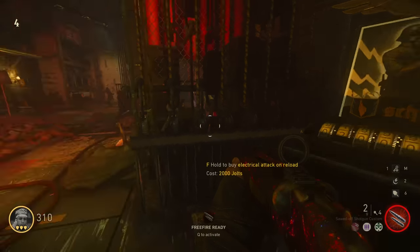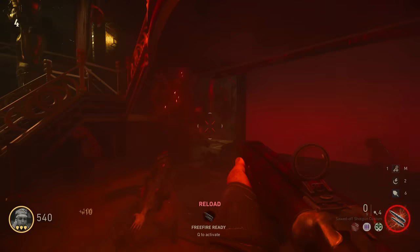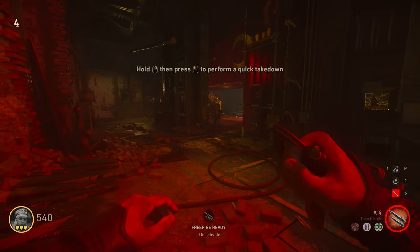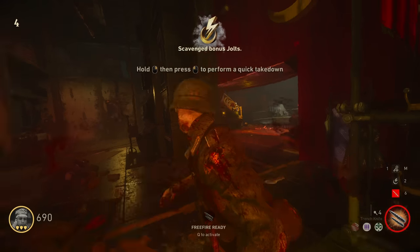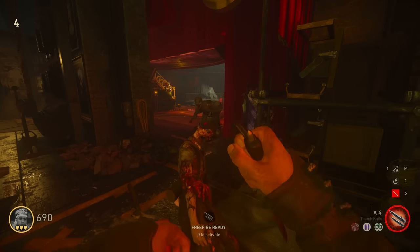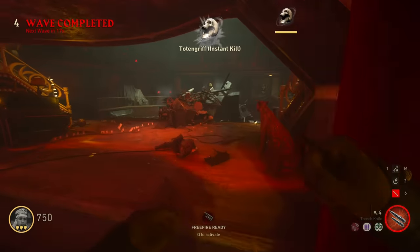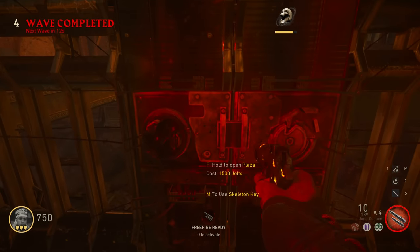Oh, a perk - electrical attack on reload. Can you just buy the perks without needing to put the power on? Because that's kind of good. Pick up trench knife - hold, and then I can do a takedown. I gouged his eyes out. I can appreciate this aesthetic they're going for.